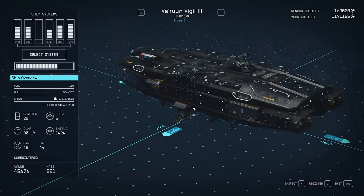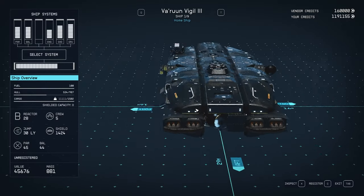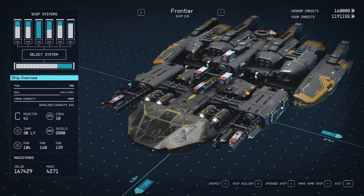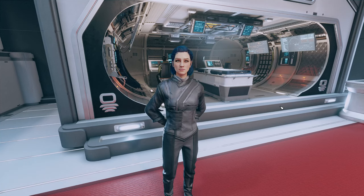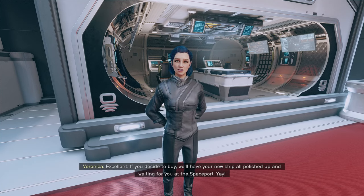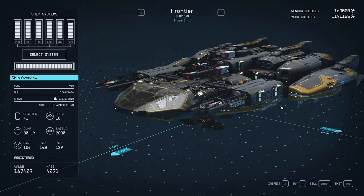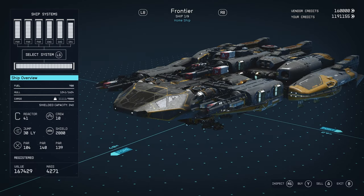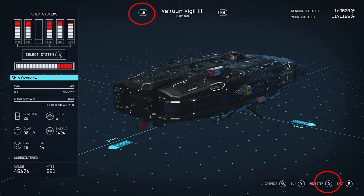Anyway, you go to one of your vendors, and what you want to do now is switch your home ship so it's not the one that you're trying to sell. Usually I just choose the ship to my right — in my case it happens to be the Frontier. Next, you go to the sell menu and make sure that the ship you want to sell is to the left.